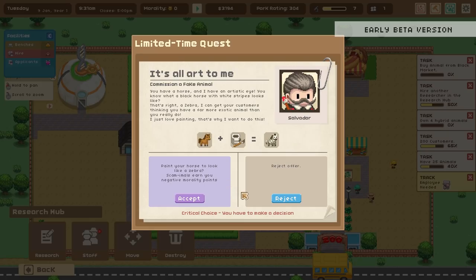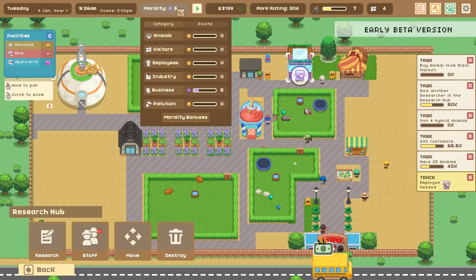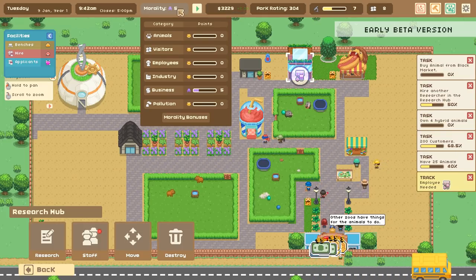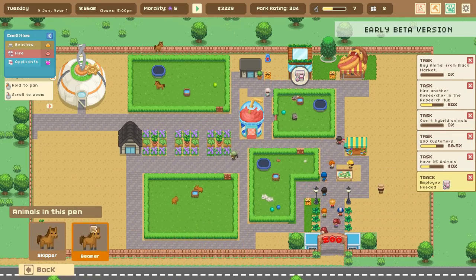Paint your horse to look like a zebra — scam! This will earn you negative morality points. I have morality? I kind of want to do it — I kind of want to try this out because it sounds really adorable. You know what, we're gonna do it! Look at this — 'Your Choices Matter.' Whoa, look at the difference in how the world looks! The morality choices you make will impact the buildings and actions you can use and may be reflected in people's behavior. Now I have negative morality in business — and you can have it in pollution, with employees, towards the animals!